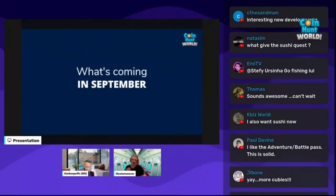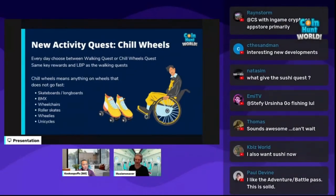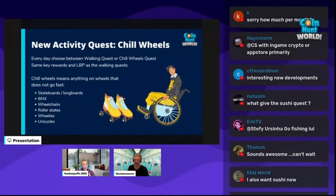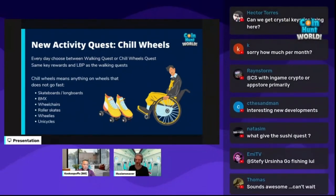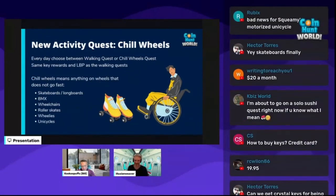Let's take a look at what we're doing in September. Early September, we'll have the new activity quest Chill Wheels. Chill Wheels works exactly like our current Walking Quest, except instead of walking, you need to be on wheels but slow. Everything on wheels but not super fast will work for the Chill Wheels quest. Every day you'll have to pick which one of the two you can do — you can't do both. So your ankles get a little break and it gives a bit more variety to everybody.